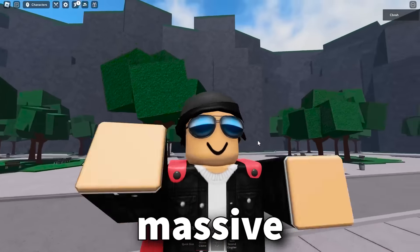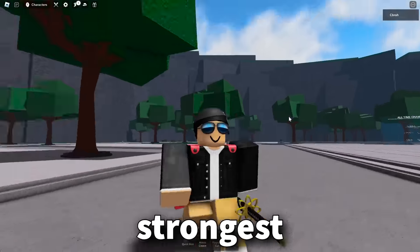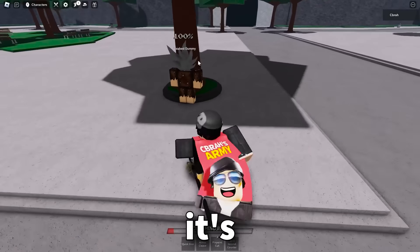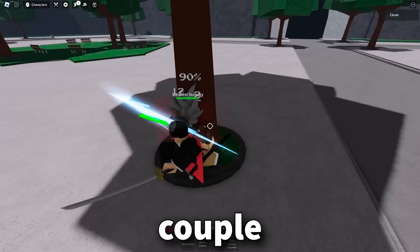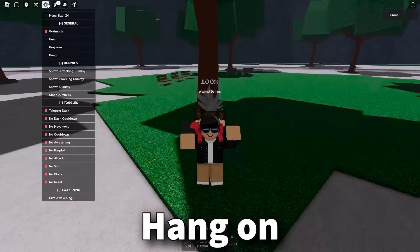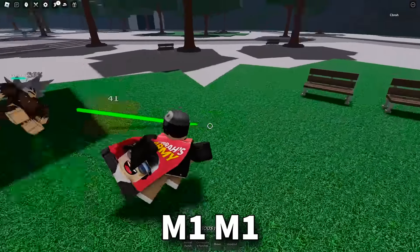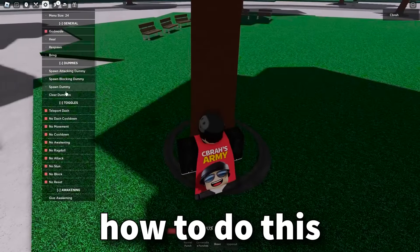Next up, there have been some massive changes to combat that are gonna change how combat works in the strongest battlegrounds forever. So let me quickly show you. If we spawn a dummy and it's next to a tree — hopefully I'm understanding how to do this correctly. So is it like a couple M1s and then you dash forward? Hang on, I gotta figure out how to do this.